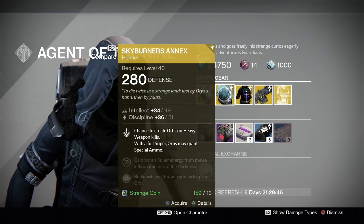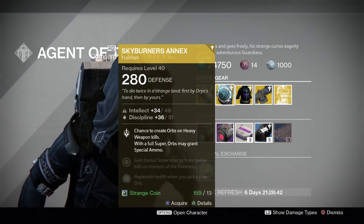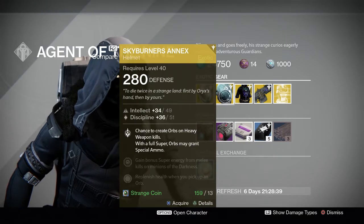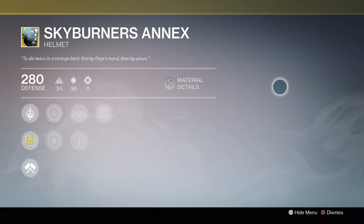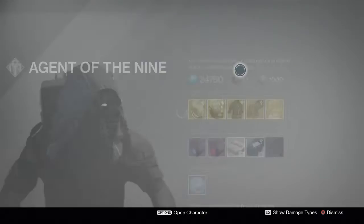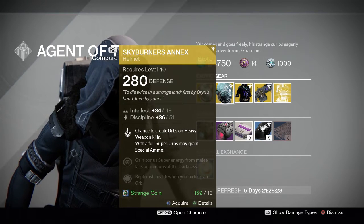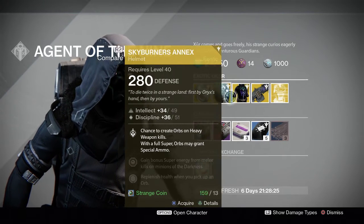The main perk: chance to create orbs on heavy weapon kills; with a full super, orbs may grant special ammo. An interesting helmet, not the best out there for the hunter. You also gain bonus super energy from melee kills on minions of the darkness and replenish health when you pick up an orb.